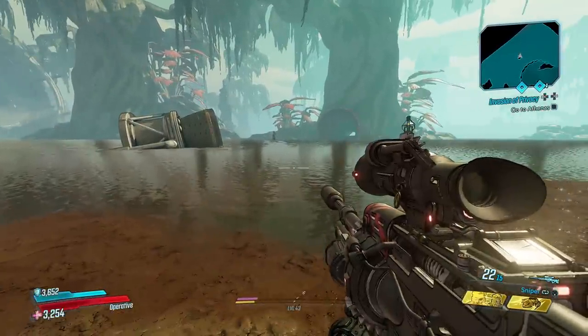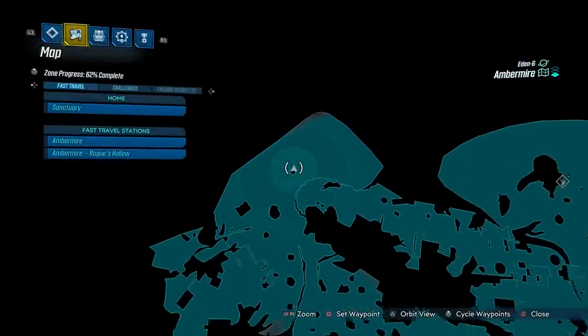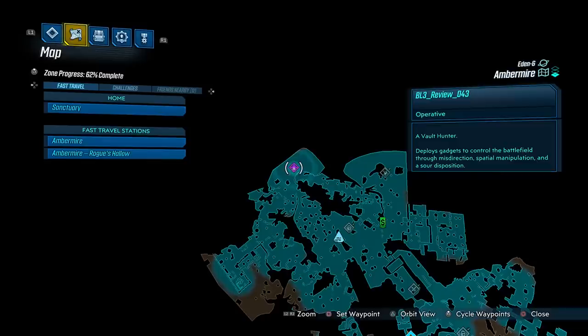To get this easter egg you need to head to the map Amber Mire on Eden 6 and make your way to this point that I've marked on the map.